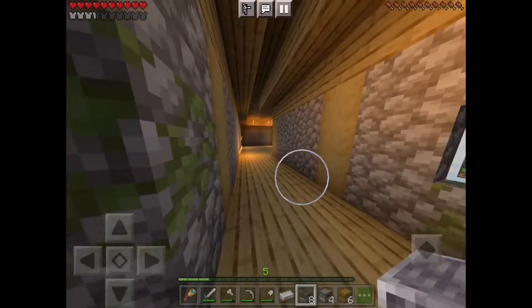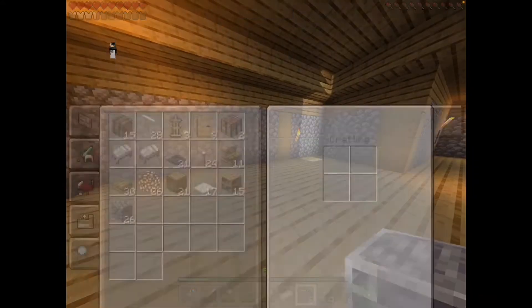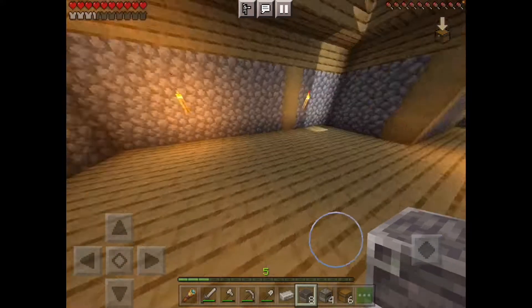We've got quite a bit of stuff to decorate with — we've got a blast furnace, a furnace, a chest, barrels, glass, armor stands, doors, and all the other stuff to decorate the house with. We're basically going to start off with the kitchen first.